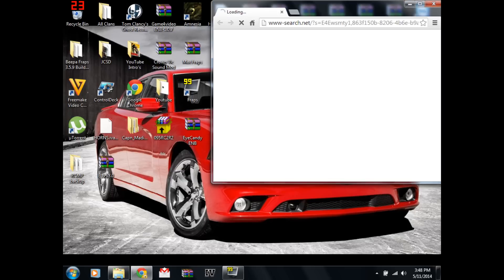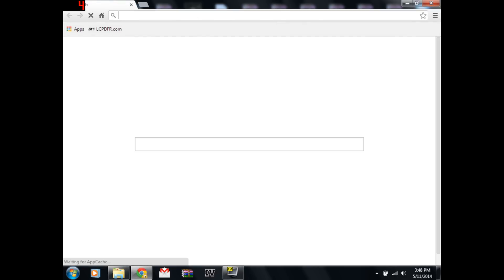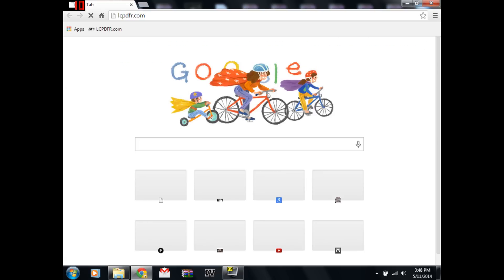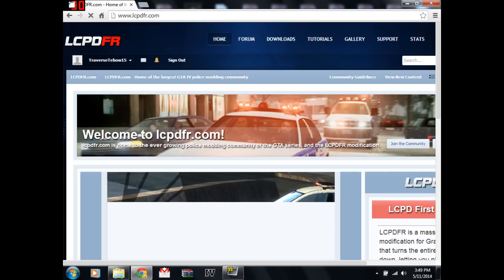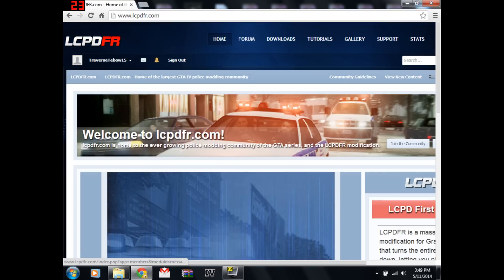Okay, open up your internet. I just have it right there, but I'll show you what would be a lot easier. Go to LCPDFR.com — I'll just put the link in the description, so you just click the link and it'll go straight to the page. There it is, already gotten reviews and stuff.